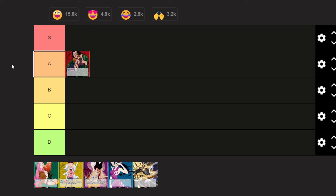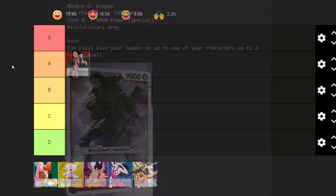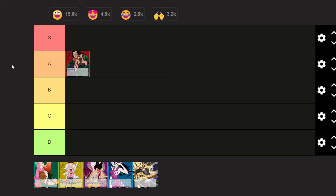As for now, we don't have many leaked cards on the red color. We only know about Dragon's ace card, which is an 8-cost 9k power card. Once you put him on the field, you can attach two Rested DON onto a character or leader. He's pretty much a Brook — just a very powerful Brook, because he also has Rush. I believe he will be pretty good. That's why I'm putting him on A. His general leader ability has very simple rules, and I think he will have a play in the meta.